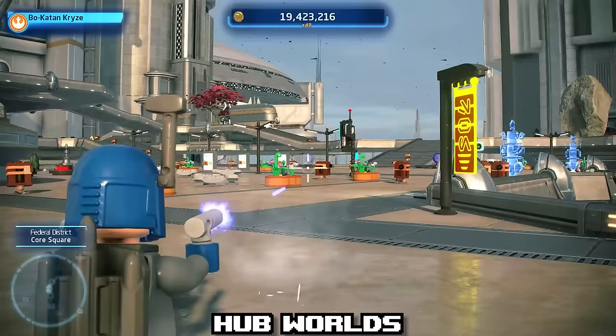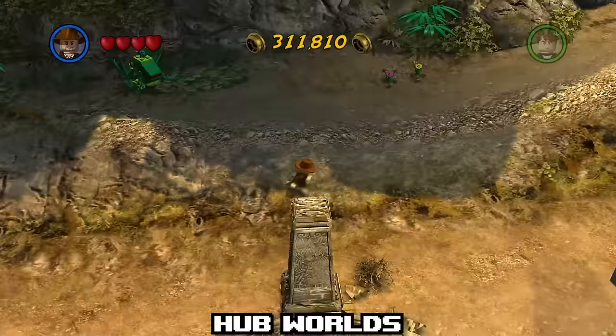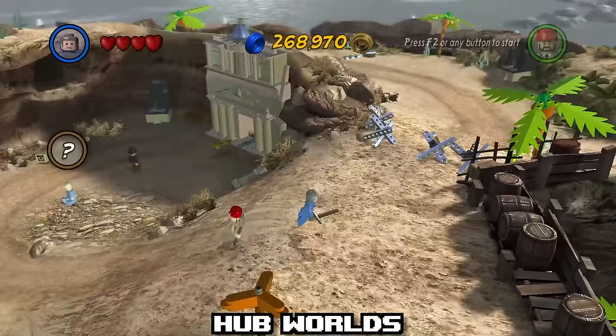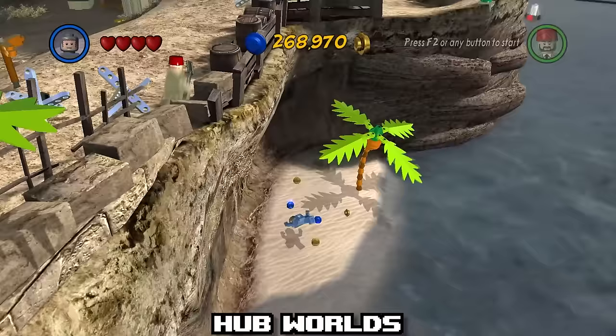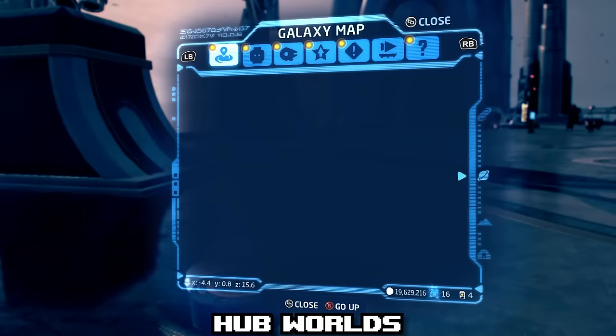Out of every single LEGO game, one of my favorite hub world systems has to be from LEGO Indiana Jones 2. It keeps every movie self-contained but allows for a lot of exploration. If we ever get a LEGO Indiana Jones 3, I really hope they do some mixture of this and the planets from the Skywalker Saga — flying between locations from the film would be really cool.